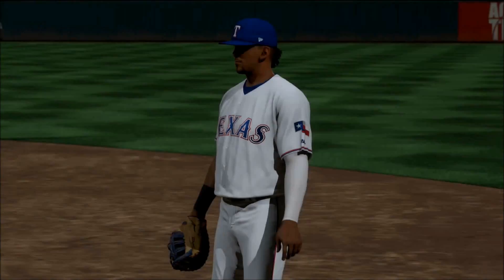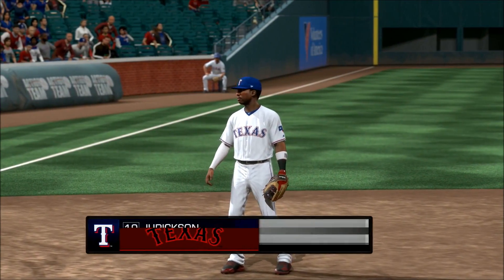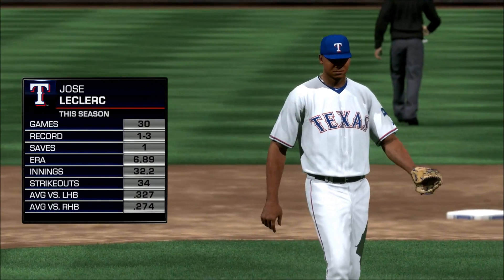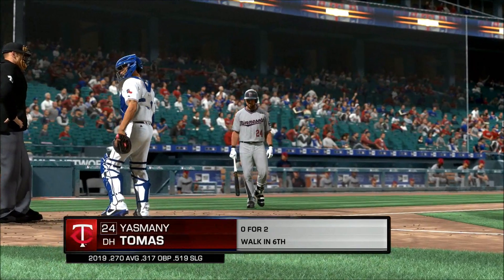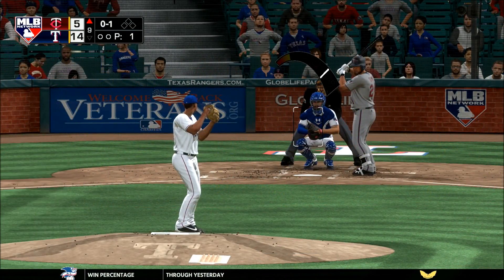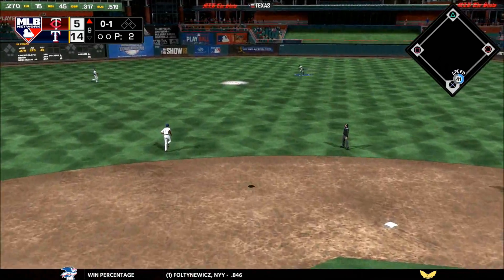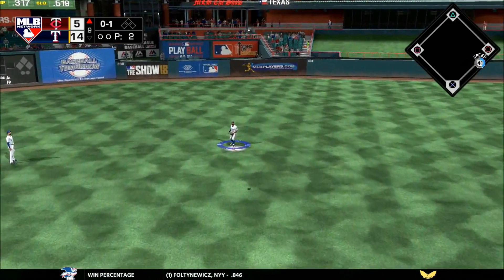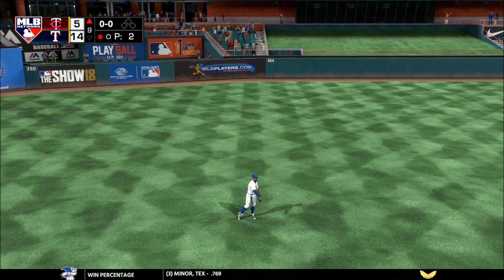The Dallas skyline in the background as we welcome you back to baseball on MLB Network. Jerickson Profile is going to stay in the ball game and play third. Jose Leclerc comes on from the pen hoping to finish this one off — at least for their own stats, you can't mill your chances as a professional. This is hit high in the air out toward left center — Shields is there, one quick out to start inning number nine.